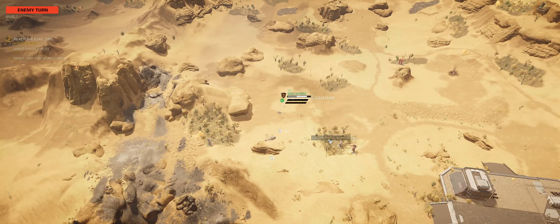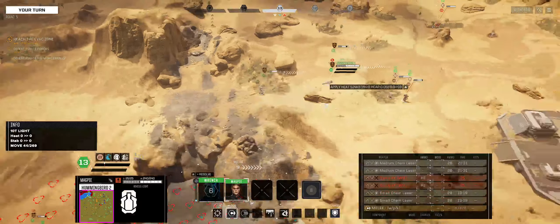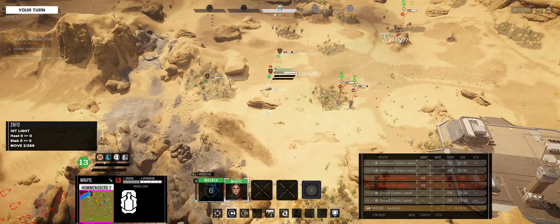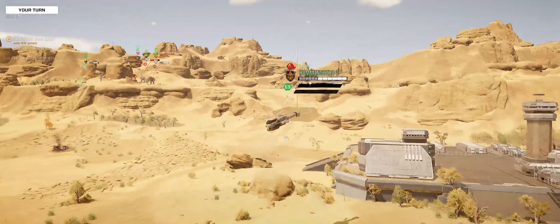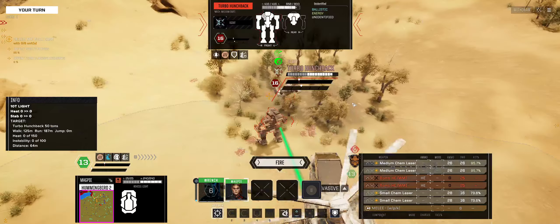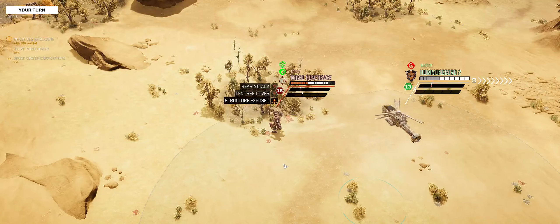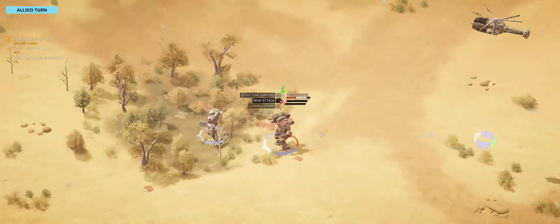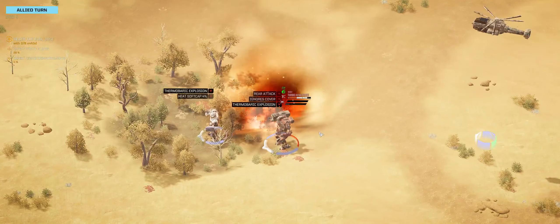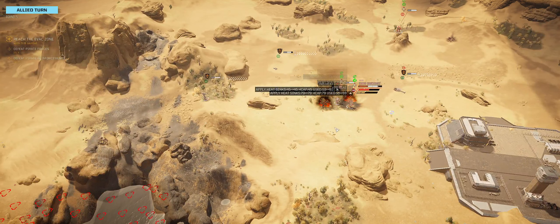The biggest problem we have right now is just getting out of where we're at. We can go into the back here, and usually the Hunchbacks are pretty weak in the back. That's a good hit. I don't know who's firing that heat, but oh yeah! Thank you very much.